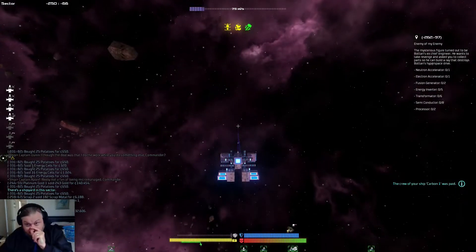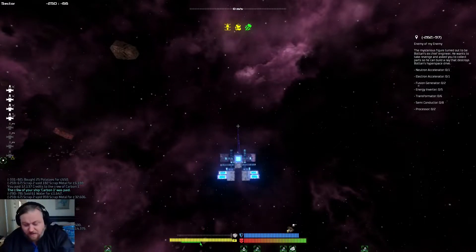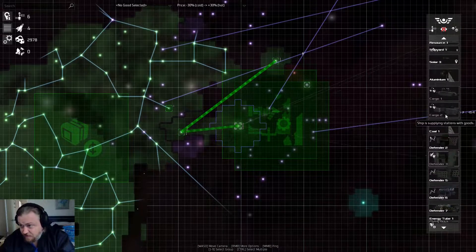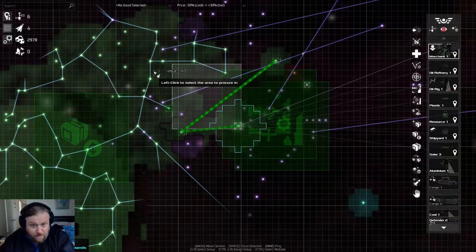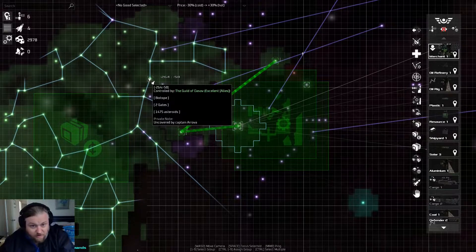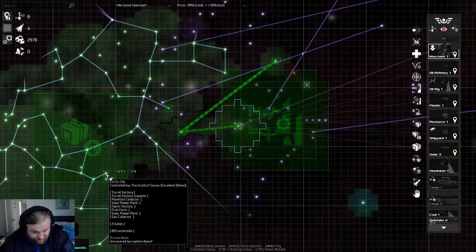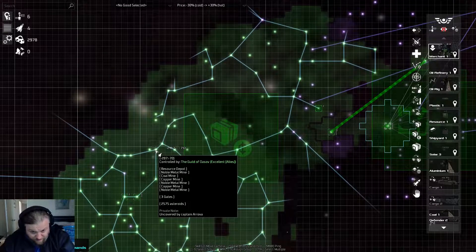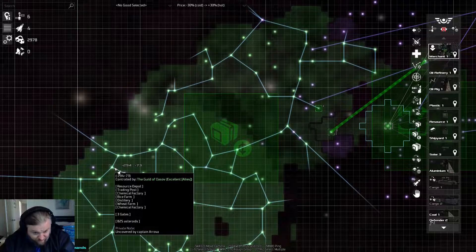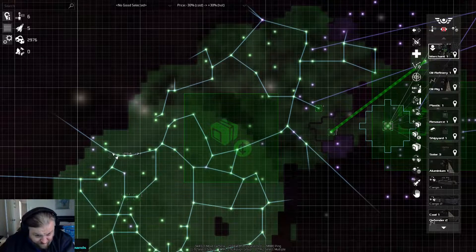It's complaining because I don't have any transporter software on the ship — that's why it's having a bit of a whinge at me. So, neutron accelerator, electron accelerator. Let's see if we can get that happening. Merchant 1, procure. We're going to need you to travel over to here somewhere. There's a turret factory, double metal mine food factories, luxury food factories, nanobot factories. Just neutron accelerators that we're after.